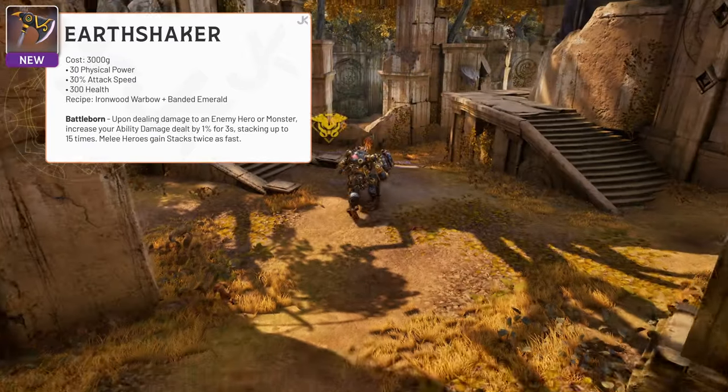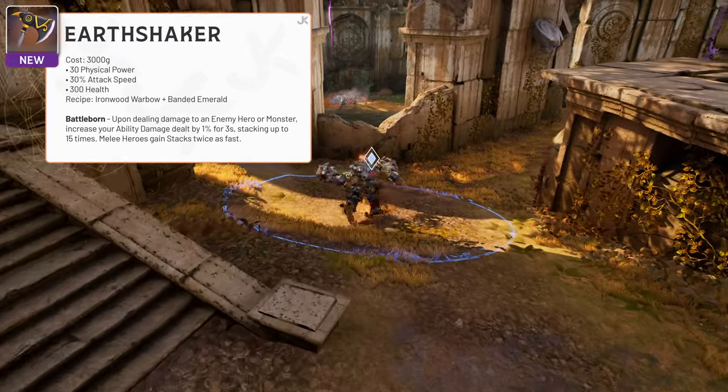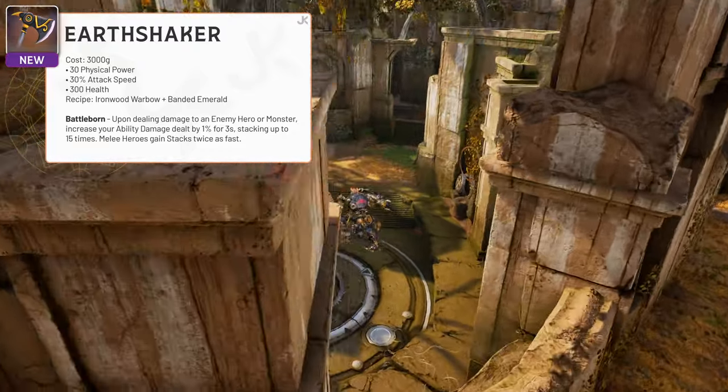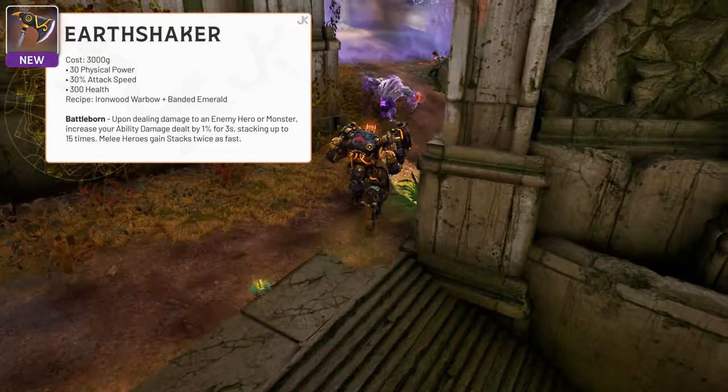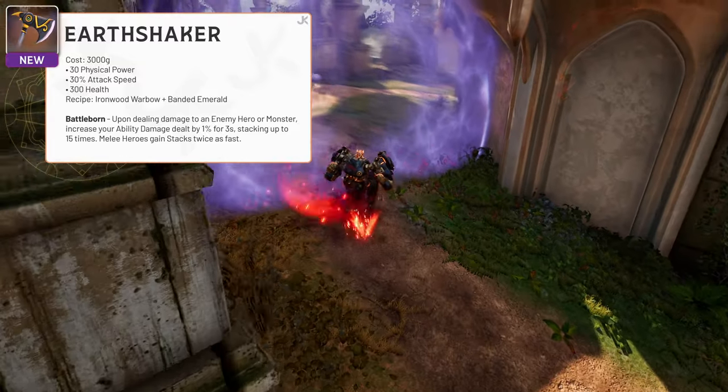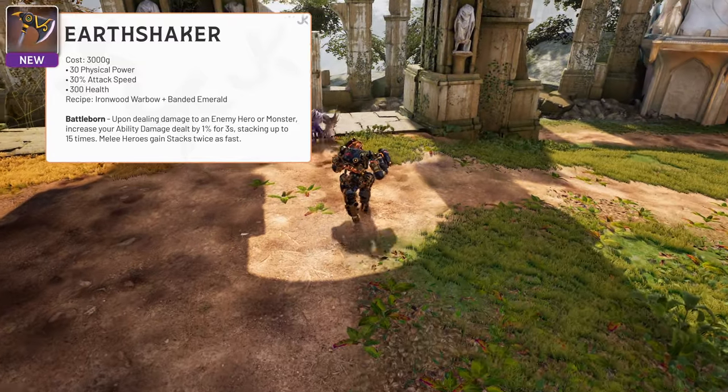Earthshaker is the first new item for fighters and it costs 3,000 gold. It provides 30 physical power, 30% attack speed, and 300 health. Earthshaker's passive is Battleborn, which increases ability damage during sustained fights, stacking up to 15 times. Melee heroes benefit a little more by gaining stacks twice as fast as ranged heroes.